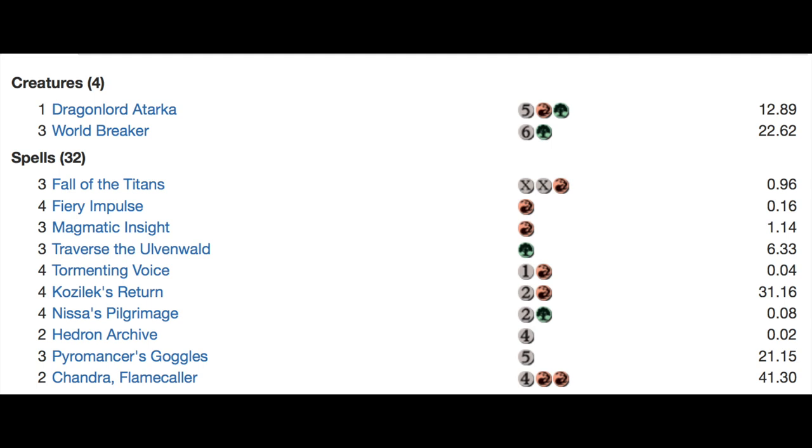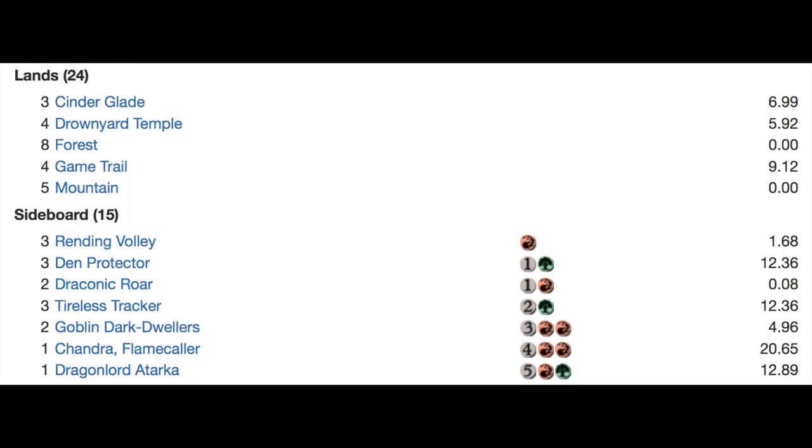Here's the deck: one Dragonlord Atarka — wow, pretty good in this deck because you can ramp up Fall of the Titans, which is typically doing 18 to 20 points of damage to the face. The spells include Fiery Impulse, Magmatic Insight, Traverse the Ulvenwald, Tormenting Voice, Kozilek's Return, and Pilgrimage to Hedron. Three Pyromancer's Goggles and two Chandra, Flamecaller — the goggles double your Fall of the Titans, and with all the ramp you can do a tremendous amount of damage.